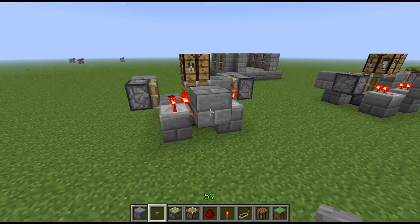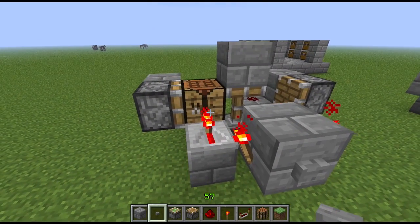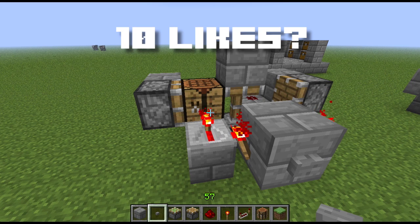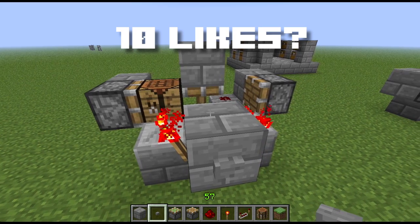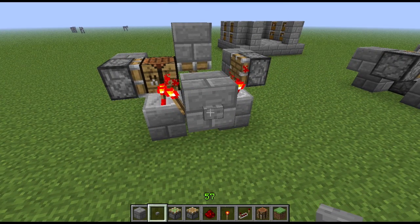So yeah guys, that's how you're going to make the block swapper in this video. I hope you enjoyed it. If you did, please comment, rate, and subscribe. This works in 1.3 — that's what I'm running right now. Thanks so much for watching, thumbs up, and I'll see you guys in the next video. Peace out.